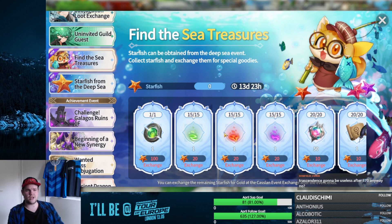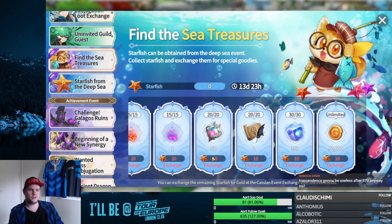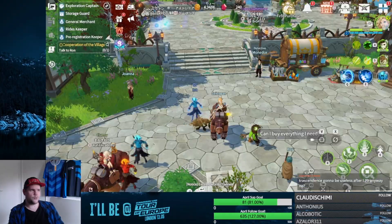Transcendence stuff is kind of useless after level 70 anyway. In Korea they added something that made it useful again, but that comes later for us — it's not something we can use right now. We should have enough pieces by the time that comes along. But yeah, that's pretty much it for the event.